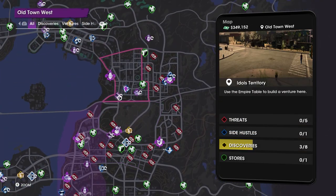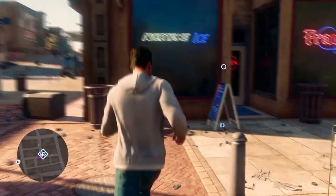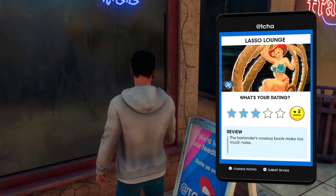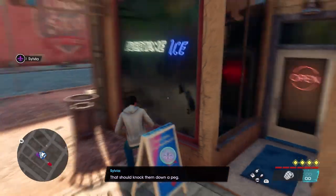This side hustle asks you to leave a bad review for Lasso Lounge and survive the wrath of Marshall. Once you arrive at this location you want to head over to the review board and leave a bad review. This will then spawn a wave of Marshals you will have to take on.